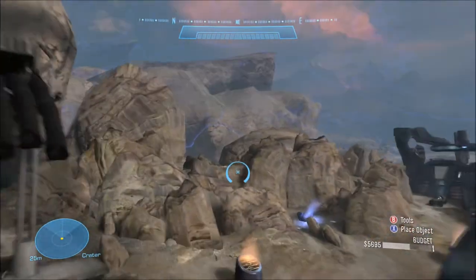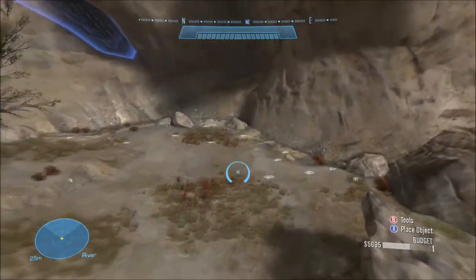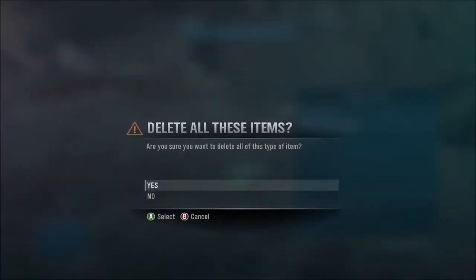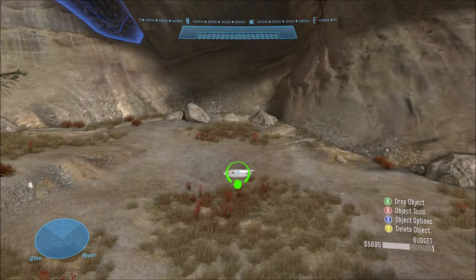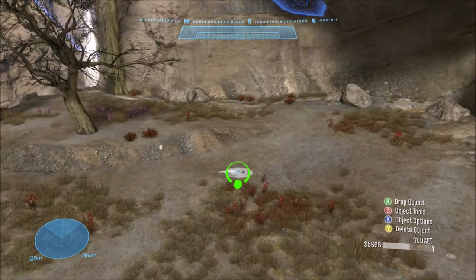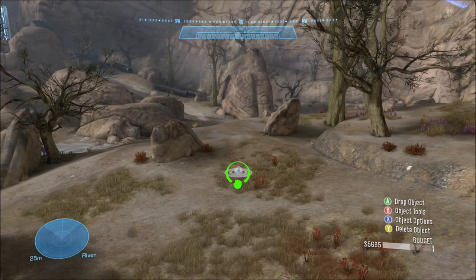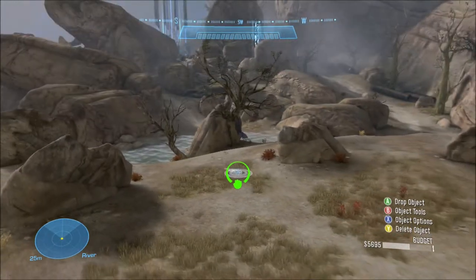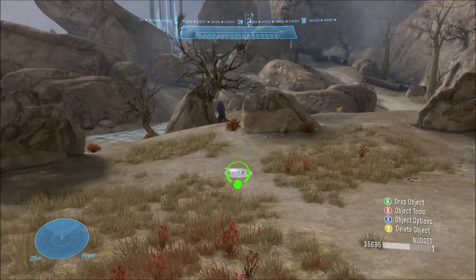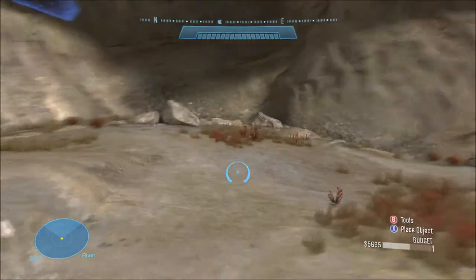For the spawn point, I'm pretty sure you can spawn this anywhere, but I like to spawn it in this big open area in the back of the map because there's a lot of room. For returning viewers, you know how we spawn stuff in with the mod. For new people, since a pelican is not an actual thing you can spawn in the game, we use respawn points — or sometimes objective points like you would use in King of the Hill — and that's the only way you can spawn modded objects in the game.